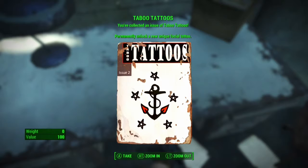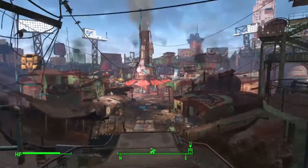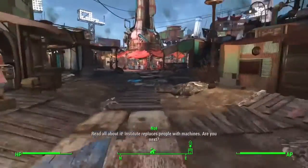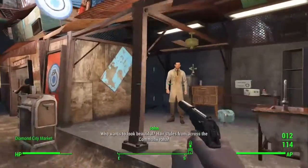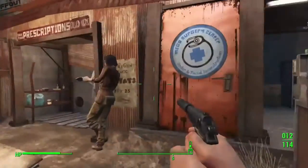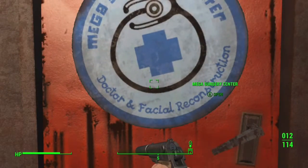Let me show you how to equip it. To equip the tattoo, head on over to Diamond City — I showed you where this was earlier in the video. Head on over to the doctor's office; it's the area with the green little bit of wood on the back. This is the normal doctor who will cure your diseases and stuff, but if you go downstairs, this is the actual surgeon's office.